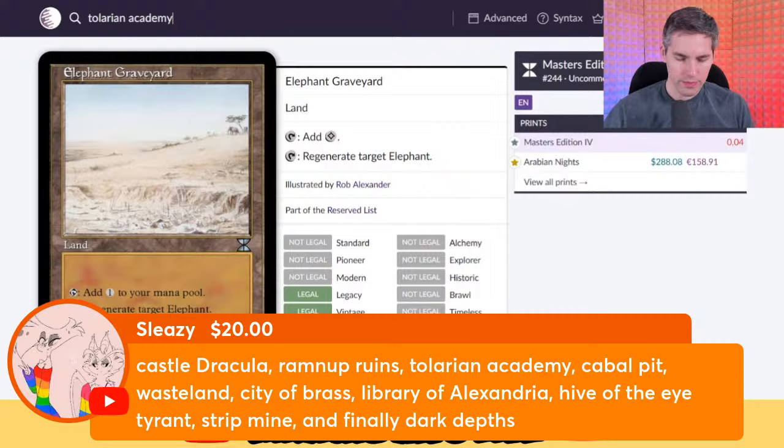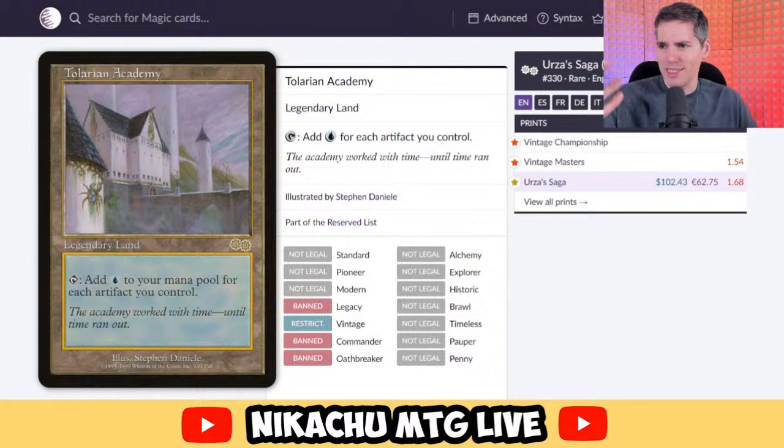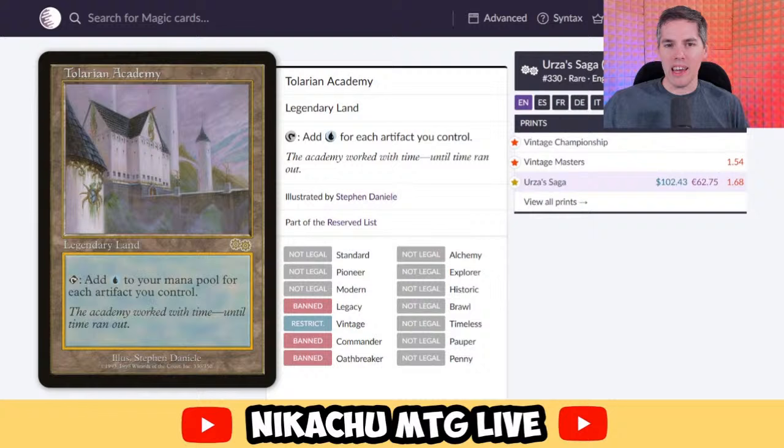Tolarian Academy! There are whole YouTube channels named after this card because it is so powerful. Tap to add a blue to your mana pool for each artifact you control. This is one of the easiest lands to get a payoff for — no one's going to do anything about your mana artifacts. You play a Mishra's Bauble for nothing, and all of a sudden Academy is turned on. It can be tapped for five, six, seven mana depending on how much stuff is on the battlefield. Easy S-tier. Also — banned in Legacy, banned in Commander, restricted in Vintage. No one's allowed to play this card. Would they dare reprint the Academy?